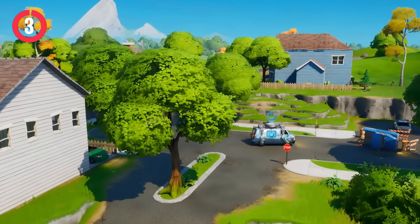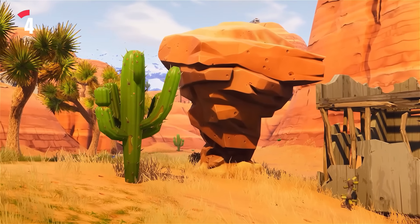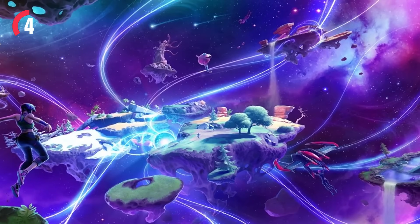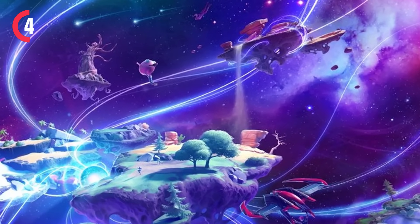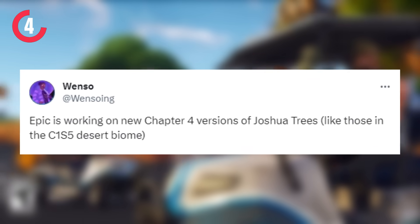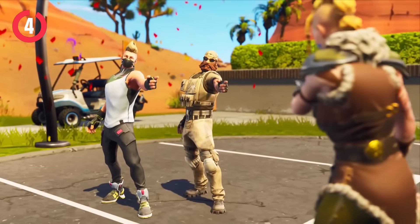This also means we're going to be getting Pleasant Park and Salty Springs returning next season, which I am so excited for. The Desert Biome will be returning due to the desert props now on the island. You can actually see the desert in outer space when waiting to go into a game, and it was also teased in a loading screen all the way from Chapter 4 Season 1. They've been teasing the Desert Biome for a very long time and updating the Desert Trees from Chapter 1 in the files — hence we're going back to Chapter 1 Season 5.